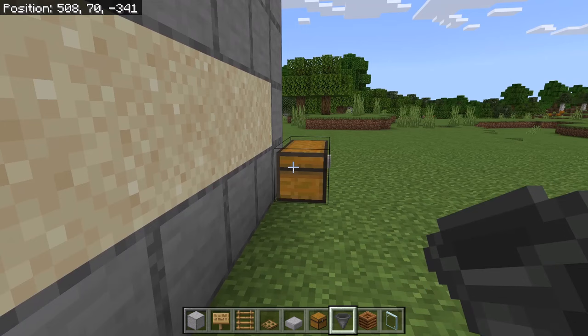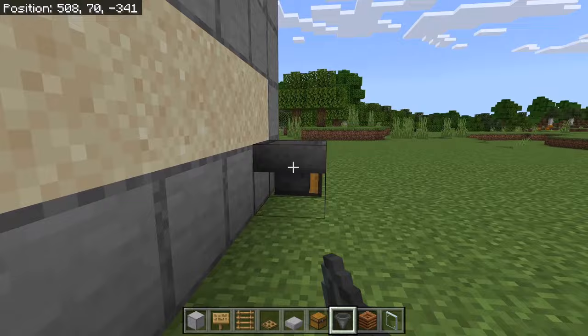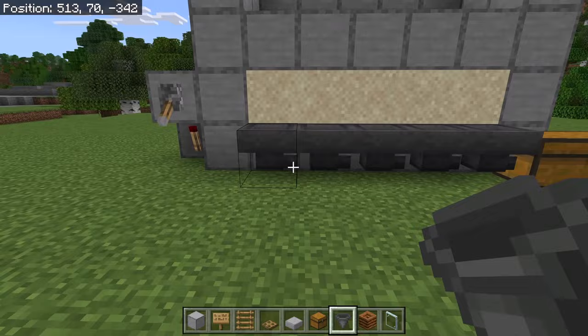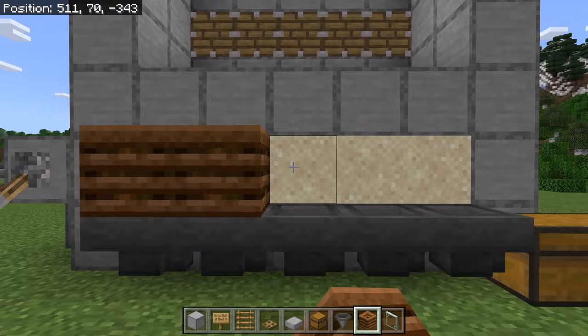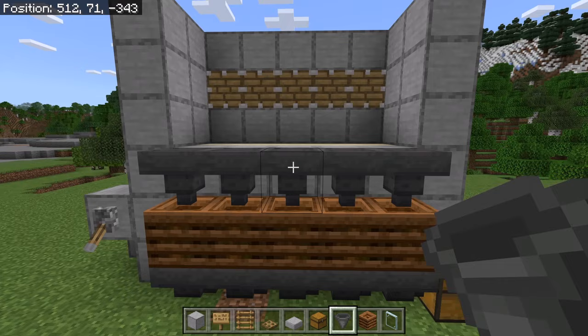The next step is to place 2 chests over here. Now crouch down and place 5 hoppers over here — make sure the nozzles of all those hoppers are facing that chest. Then place 5 composters over here. Now crouch down and place a hopper on each composter, making sure the nozzles of all those hoppers are facing downwards.